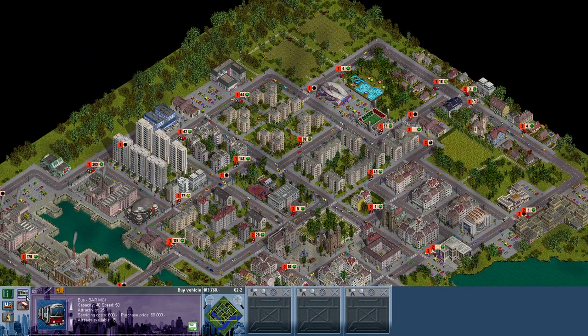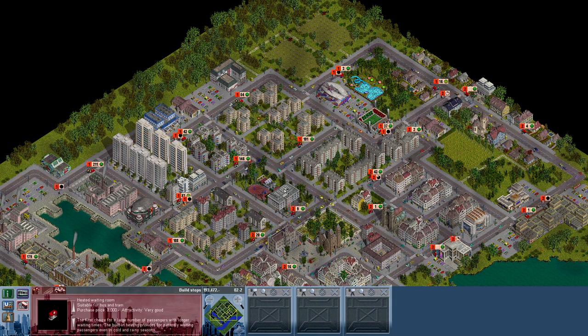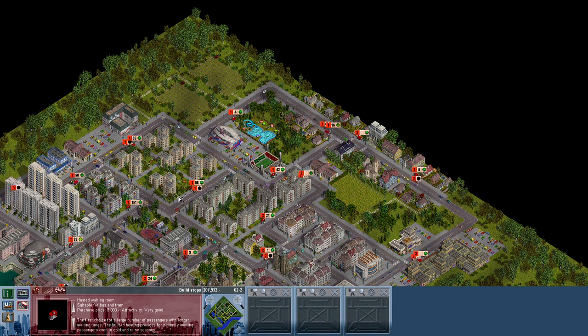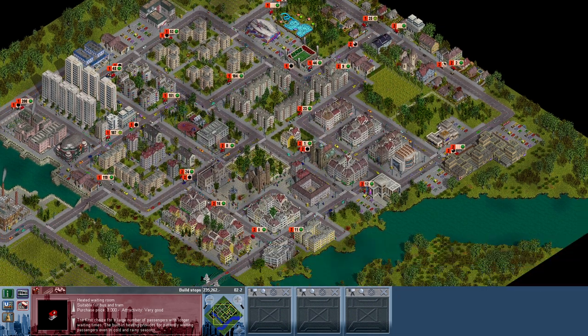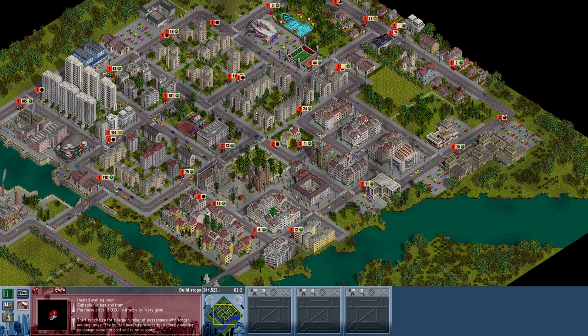We can still only build buses. The game lets you build these train stations but we can't build the trains — I think that's really stupid. Most of these blocks are in, but not everything here is in. I need to hook up these buildings — let's take a look next time.